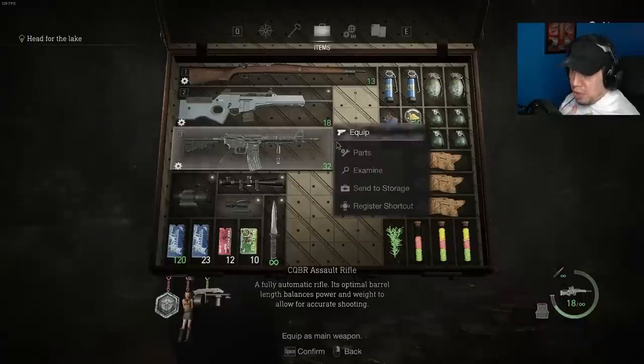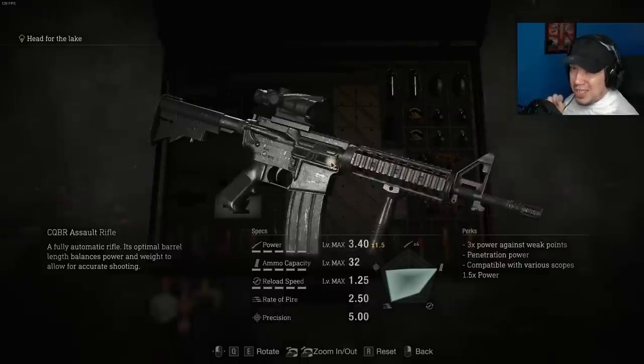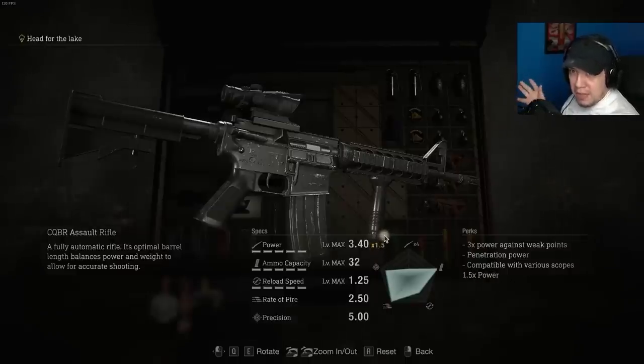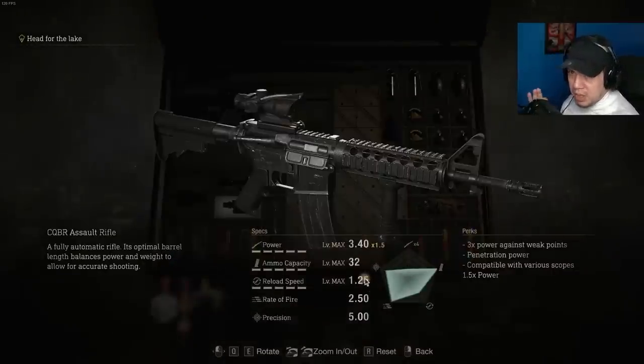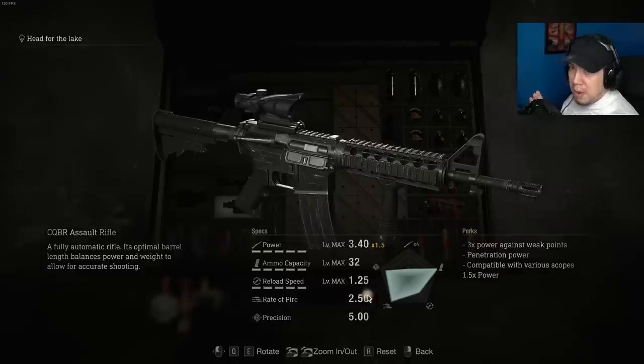Last on the list — and my personal favorite — is the CQBR Assault Rifle. This thing is actually second in damage, boasting 5.1 flat damage and 15.3 weak spot damage. Its exclusive upgrade gives it a 1.5x multiplier, landing it at that 5.1. Ammo capacity is almost twice that of the Stingray, reload speed is slightly faster than the Stingray, it has a higher rate of fire — however, it has the worst precision out of all the rifles. You can easily delete bosses with this thing.